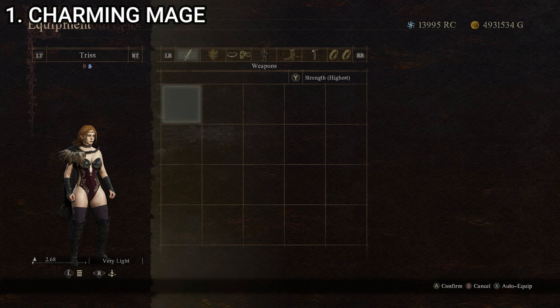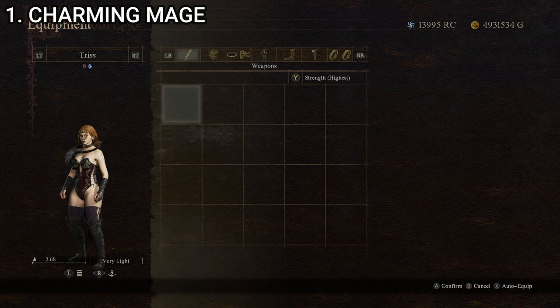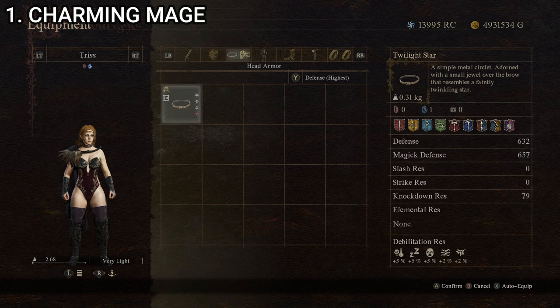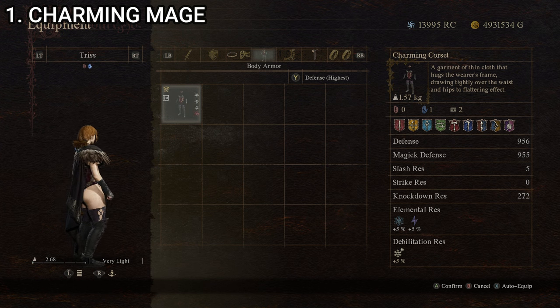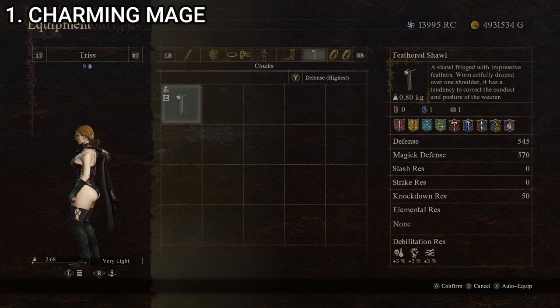You can see our pawn right here in front of us. This is where we'll be displaying these outfits. The first outfit I call the Charming Mage. It starts with the Twilight Star — a simple metal circlet adorned with a small jewel over the brow that resembles a faintly twinkling star — and the Charming Corset, a garment of thin cloth that hugs the wearer's frame, drawing tightly over the waist and hips. No pants, and then the Feathered Shawl, a shawl fringed with impressive feathers worn artfully draped over one shoulder.